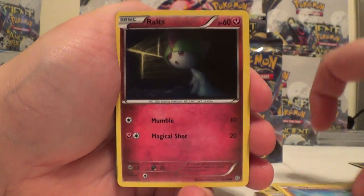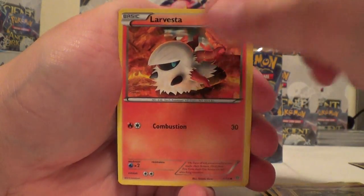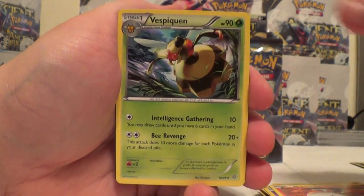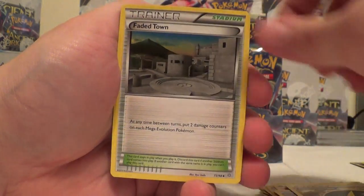Wooper, Brault, Magikarp, Gullit, Larvesta, Faded Town Reverse, and a Metagross. Vespiquen, Flash Energy, and Faded Town.